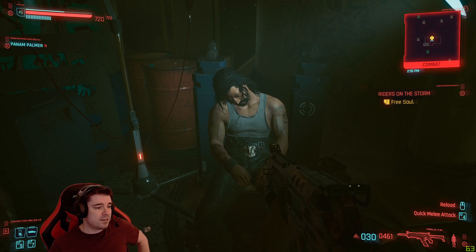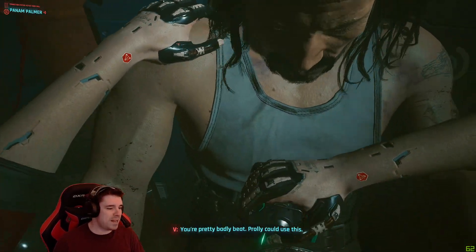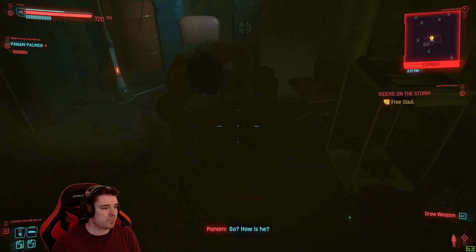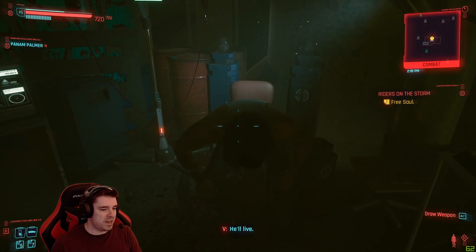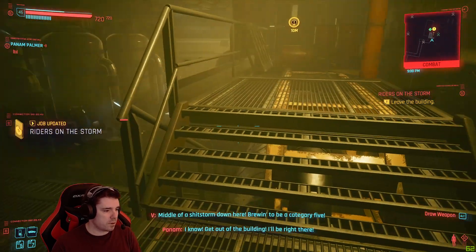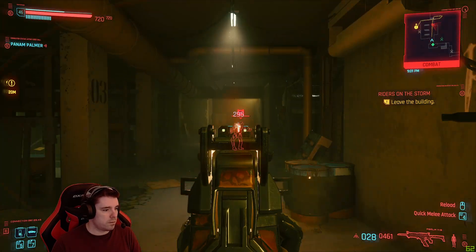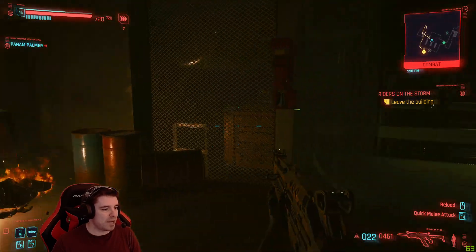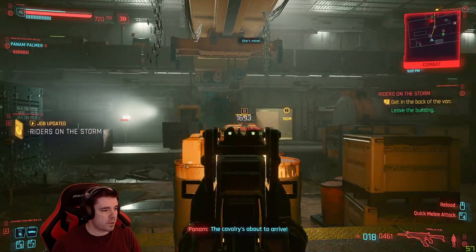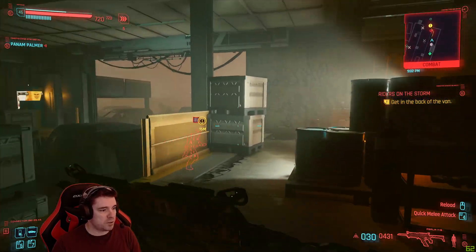I'll carry on the mission now. There are a couple of romance things you need to do but it's pretty straightforward — just choose the obvious options and you should be good. One important thing to mention: at some point Panam will ask you a question, and one of the answers will be 'I'm not doing this for the money' — make sure you select that.